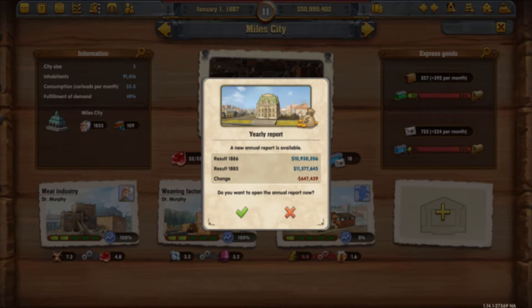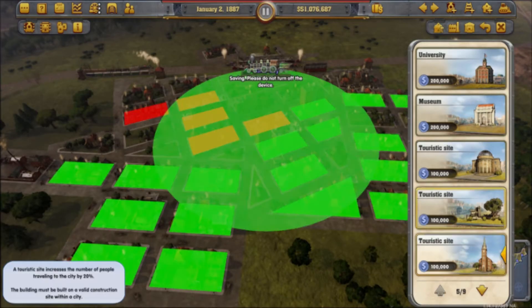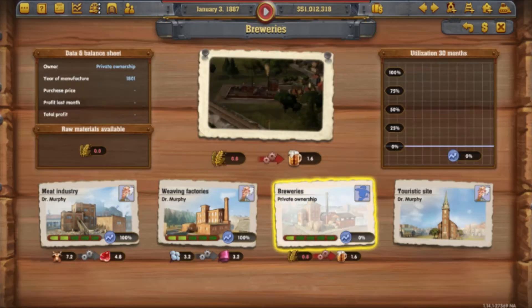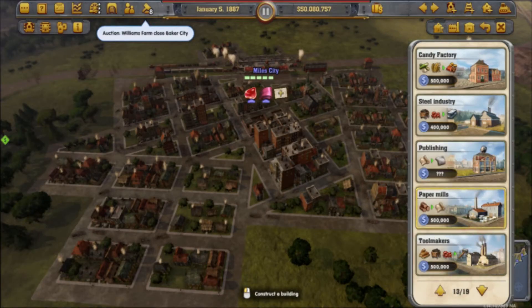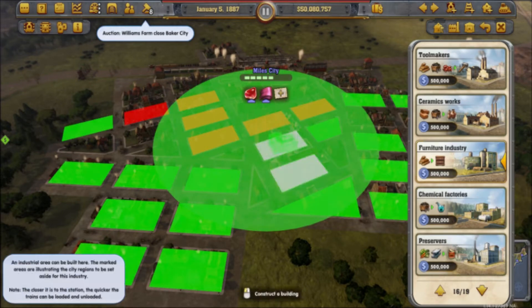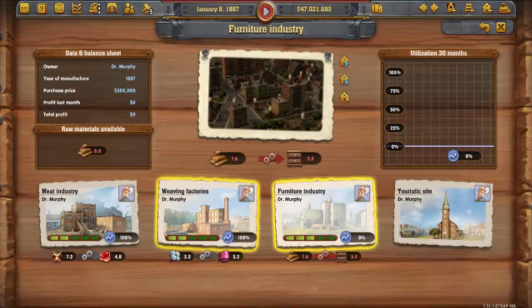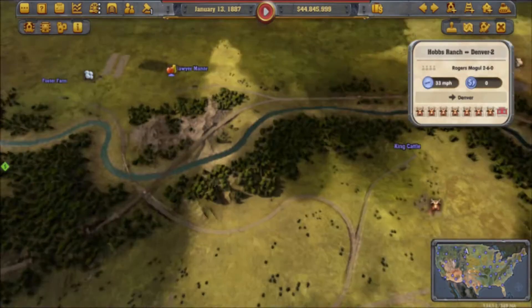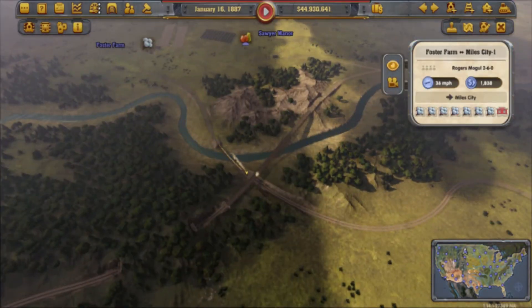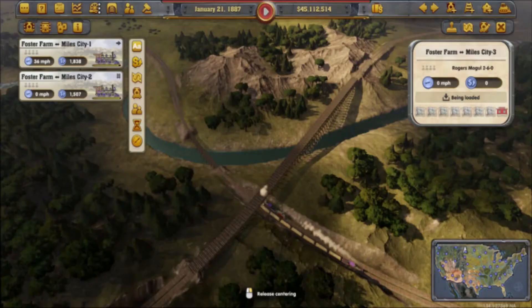Right now, Miles City — I'm negative, minus $647,000. Not good. But let's add a tourist site so people can travel to Miles City, buy out the brewery, pass near Baker City — no thanks — and place down a furniture factory. That way furniture can be delivered to some of the local towns. Let's upgrade it three times, and let's basically add another train carrying this load — there's two, but might as well add a third and then a fourth.